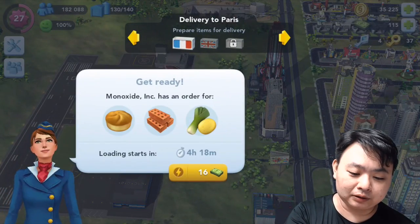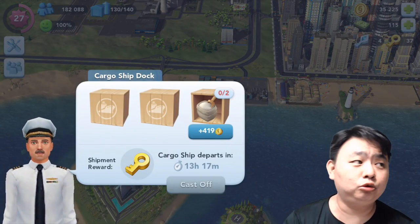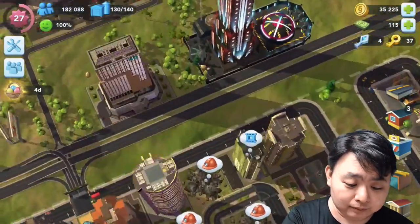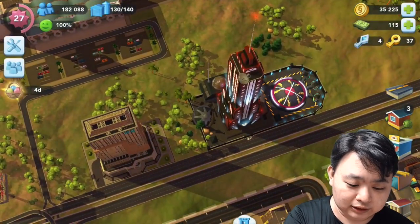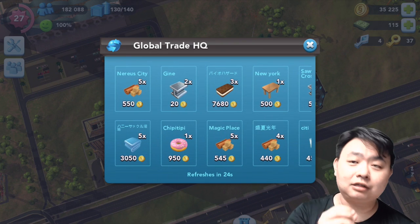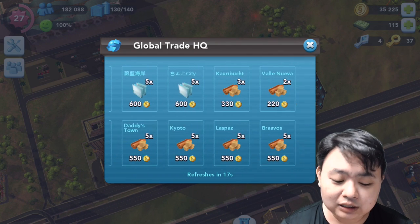When you first go into SimCity BuildIt, you usually go to the airport deliveries to different countries and then realize the time is running out and you do not have the items you need. All you need to do is go to this particular building right beside the disaster building — the Global Trade HQ — and find the items that you need, usually those expensive items you cannot make in time.